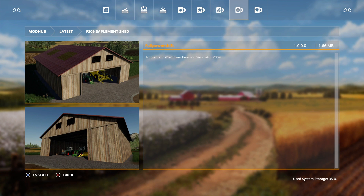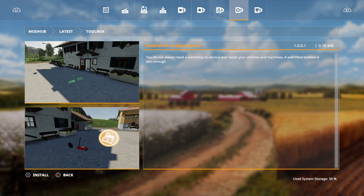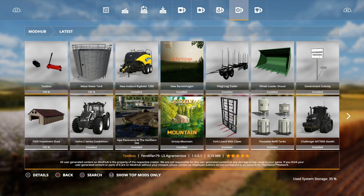The implement shed is from Farming Simulator 2009 — it's going to be an old shed. Then last but not least we have the Toolbox from Vent Fan 79 and LS Agrar Service. You do not always need a workshop to service and repair your vehicles and machines — a well-filled toolbox is also enough. Let's install that one and go in the game.